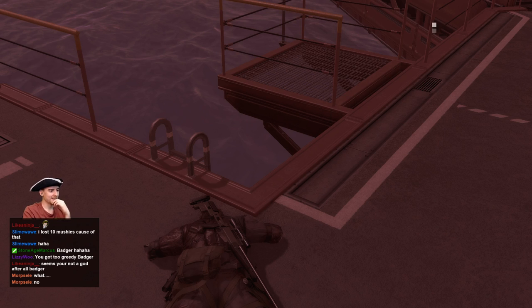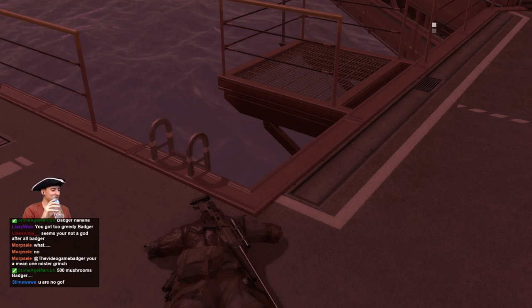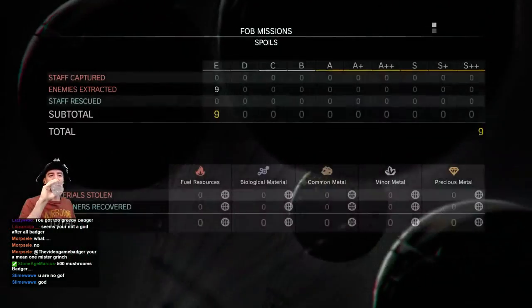God darn it, that's too bad. It seems like I'm not a god at all — it seems like I fell to my death. You're a mean one, Mr. Grinch. I stole everything and then I messed up. 500 mushroom stone? Owned. Wrecked. That's how easy a FOB can be failed, man. He doesn't know it's me though. Whatever. Thank you.